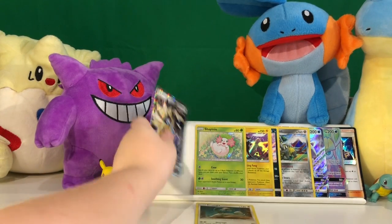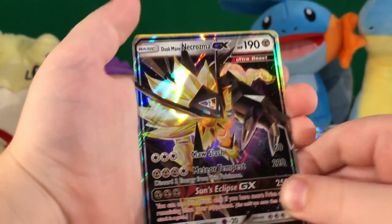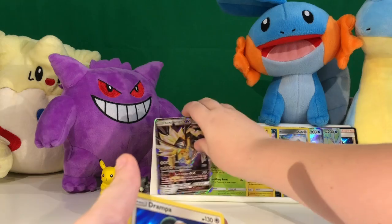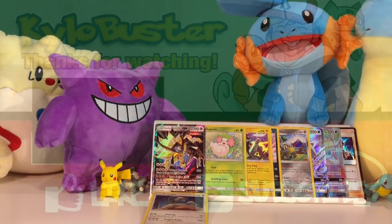So let's recap what we got in part 3. We got the Dusk Mane Necrozma GX and a Drifblim holo card. That was the end of part 3. Don't forget to like and subscribe and I'll see you in part 4.